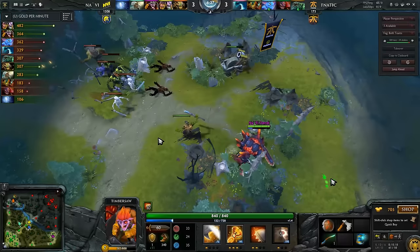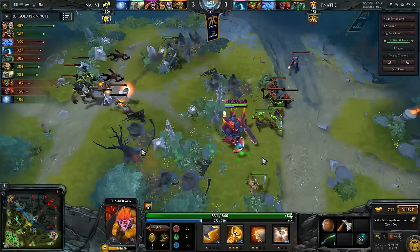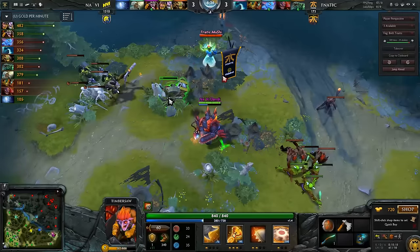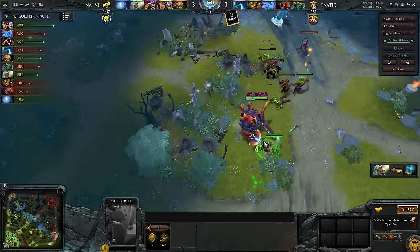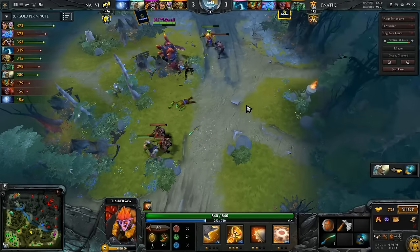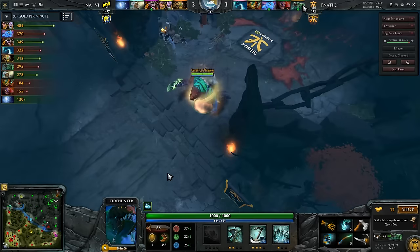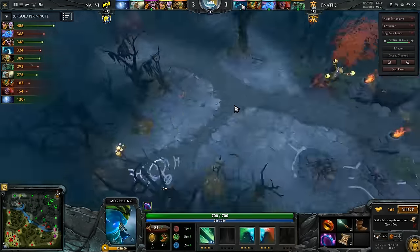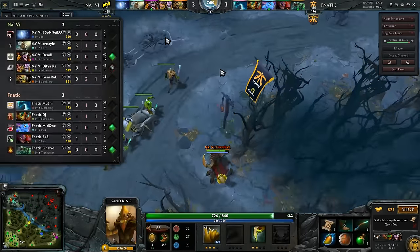Tidehunter went for the side pull and he throws out his ultimate right there. I'm a little bit surprised that he didn't pull the lane creeps over to the hard camp and then just use his mana on spells to kind of clear everything at once. It's a pretty common thing to do. Maybe he wants to save the creep for Chen — probably. Either way, there's a Morphling down here now. The Tide is obviously probably taking out the stack right now. He's in base, might be going back to the jungle, letting the Morph go bottom. It was just an easy lane for them — Morphling wasn't able to get anything. He has one death, only 28 last hits.